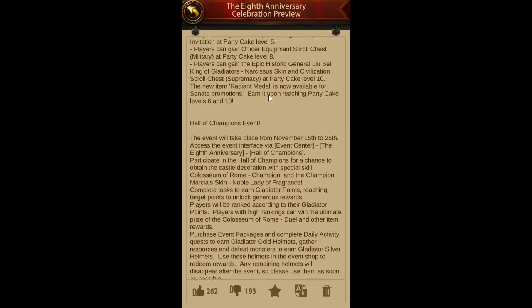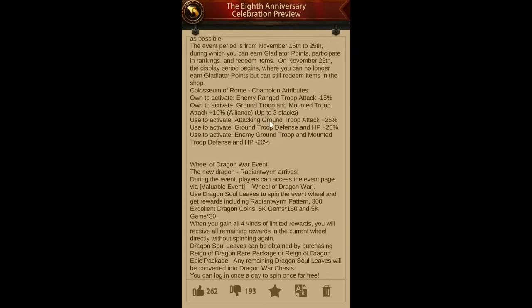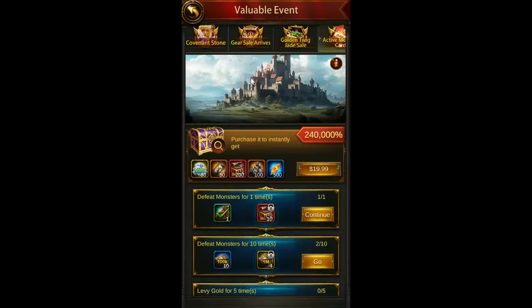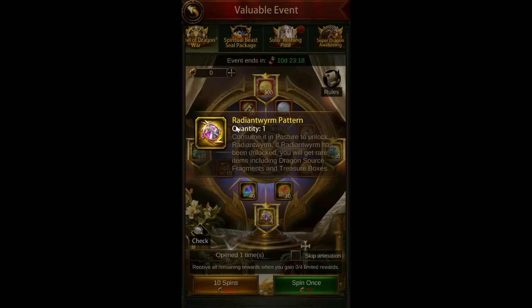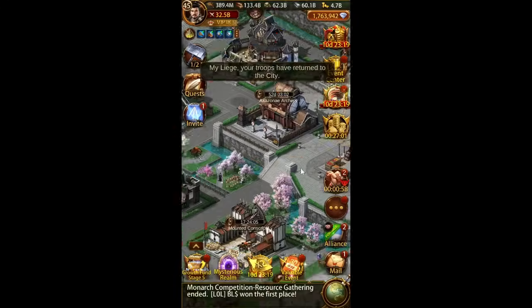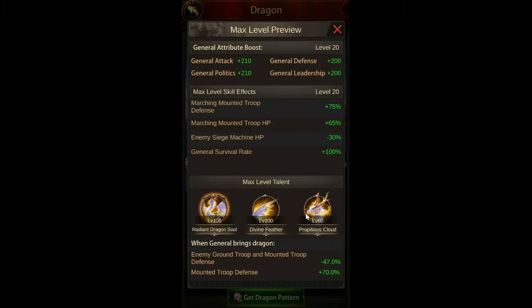I'm going to touch on kind of the highlights, and then I'll probably do some follow-up videos to cover some of the stuff I skipped over. Some of the big things — we'll go into the actual anniversary event stuff a little bit later. There is a new dragon that you can get in the dragon war event, which is in the valuable event here. You need to get the radiant worm pattern, and then using that, you can unlock the dragon in your pasture.